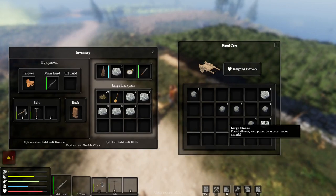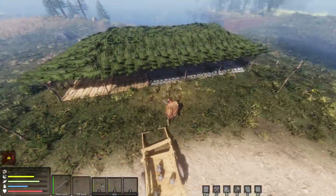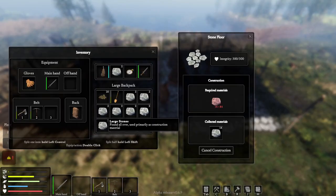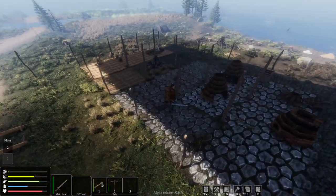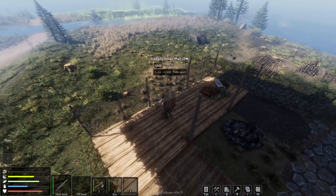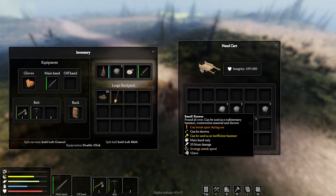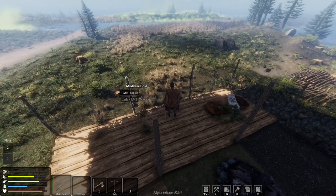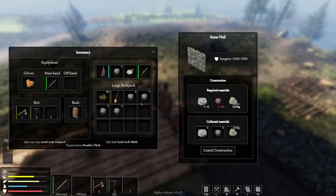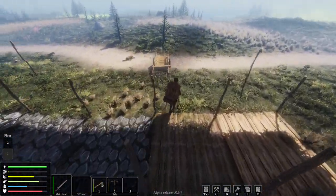The quarry is starting to run low. I didn't go over there because there was a brown bear, so I left it and went the other way and found another quarry. We're starting to strip those clean as well, so we're going to need to find some more quarries soon. I've got most of the rocks now — it's mostly stone but obviously we need some of these as well.